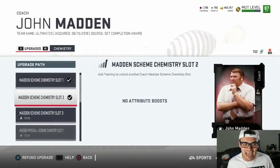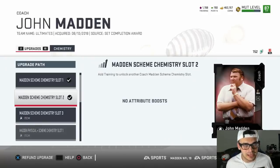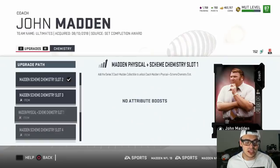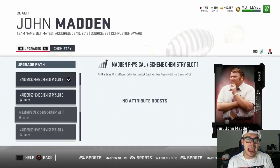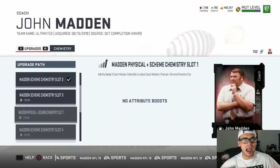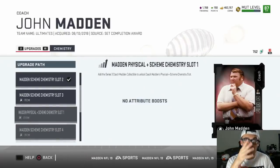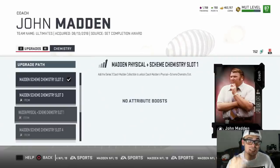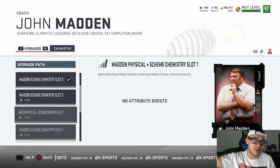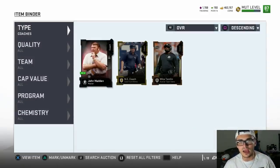I think there's going to be a chemistry you can put on him that boosts your entire team's speed — we can't get that yet. It looks like we need to unlock Madden Physical and a scheme chemistry slot, so I'm assuming you'll be able to put Sprinter on him and it'll naturally boost your whole team's speed. That'll probably require series two or even series three coach Madden, and when that happens, this card's price is going to skyrocket.